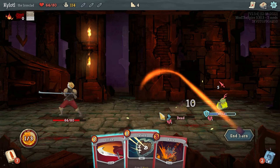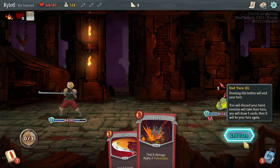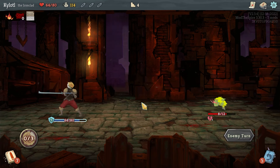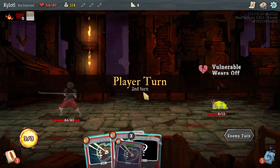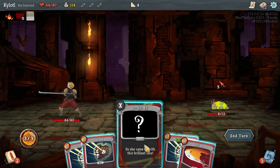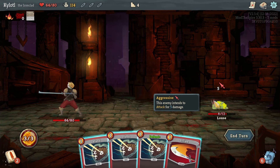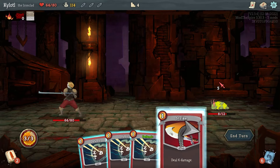We can just kill this guy straight up and then block — you can see he's going for an attack of five this turn, so blocking five means we take no damage. Like shield HP in Limbus. I can play this card — it didn't cost anything and it didn't seem to do anything.